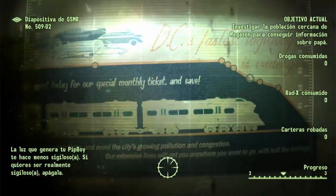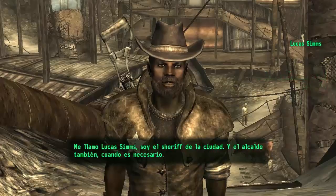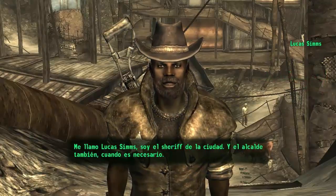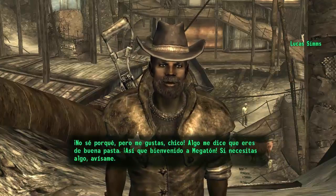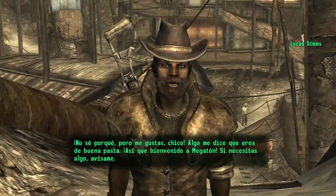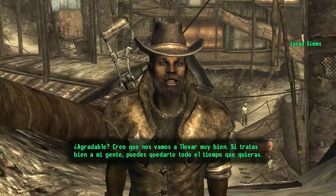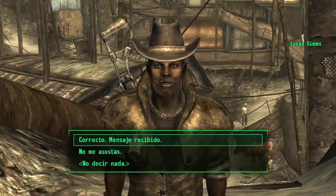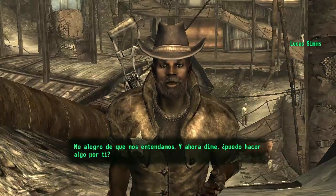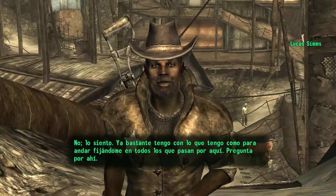Se me olvidaba: manteniendo pulsado B puedes encender o apagar la luz del Pip-Boy, que eso es importante. Y aquí tenemos a Lucas Sims, que podríamos decir que es el alcalde de Megatón. 'No sé por qué, pero me gustas chico. Algo me dice que eres de buena pasta. Bienvenido a Megatón, si necesitas algo avísame.' Necesitamos hacerle algunas preguntas, vamos a preguntarle por nuestro padre.